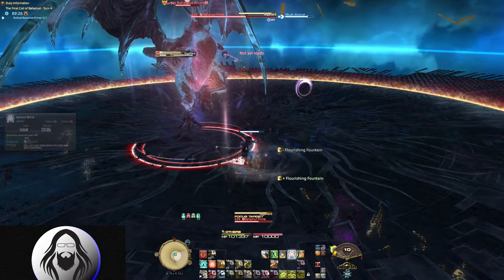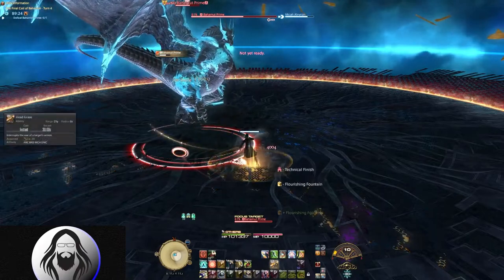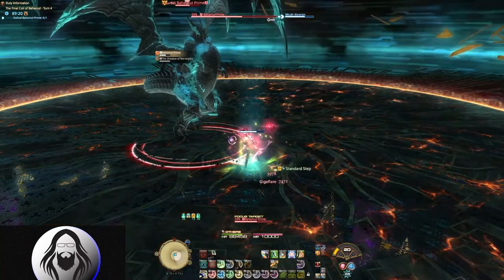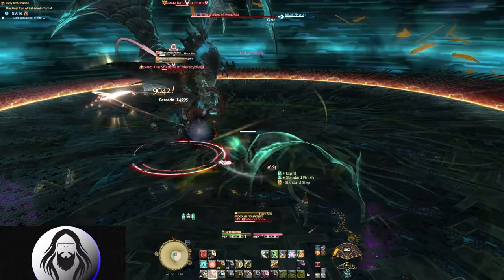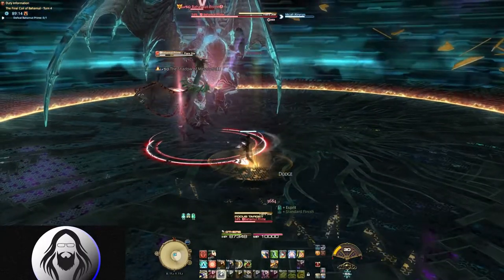In this phase, he's going to summon a Shadow of Marisidia, which will give Bahamut a damage buff if not killed. It should go down with only a hit or two, but you want to make sure you take him out immediately. If you've been DPSing Bahamut at a decent pace, he should be close to around 50% health at this point and entering his next phase before any other mechanics can go out.